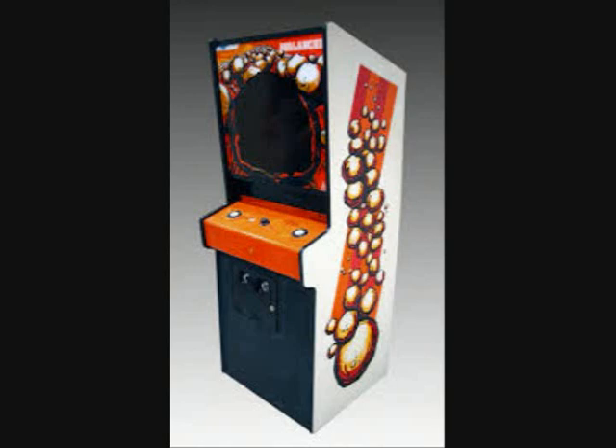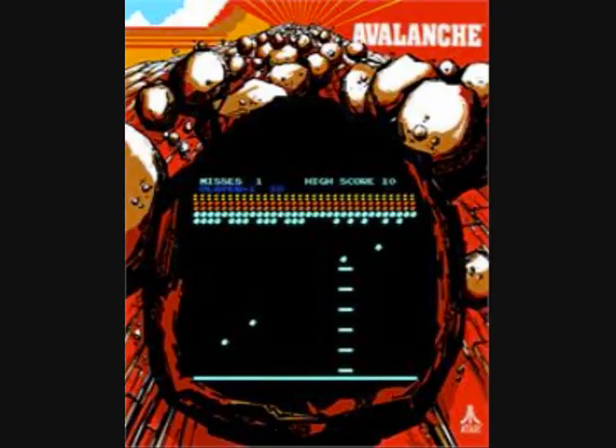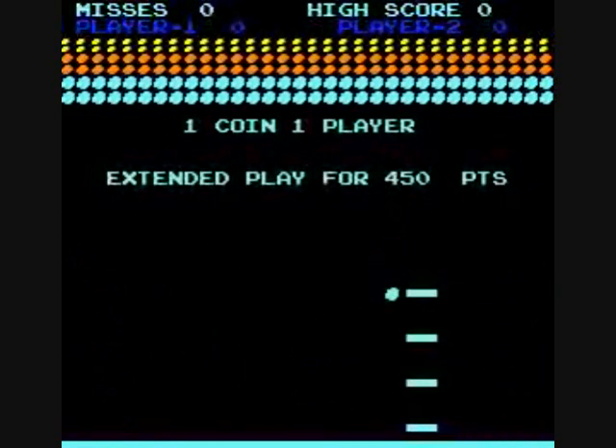Hey folks, Crazy Climber 80 here again, and it's time to look at a game called Avalanche. This was created by Atari in 1978, and it is black and white with a little bit of color overlay. It predates the game Kaboom by Activision for the Atari 2600 by a few years, and it plays a little bit similarly, although you have a lot of paddles to begin with — six paddles stacked upon each other — and you use the rotary dial controller to catch boulders that fall from the top.